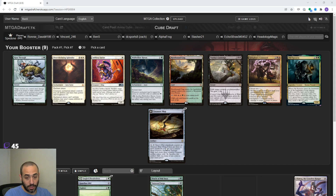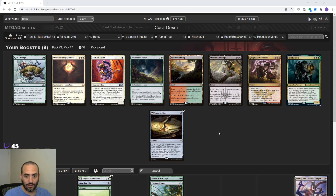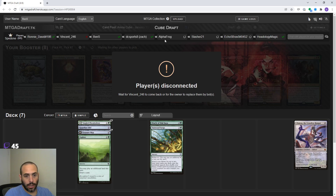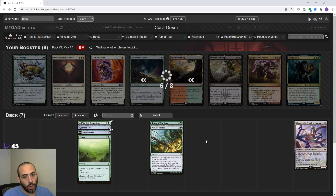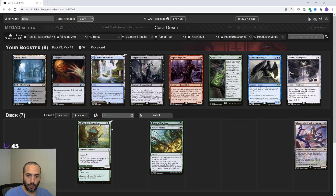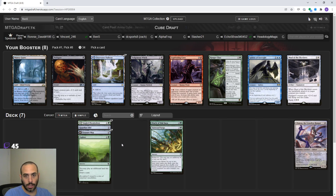Treasure Map is a really good ramp card with Ulamog. Even though it doesn't ramp you quickly, it gives you three treasures. If you're putting out a turn six or seven Ulamog because you just flipped Treasure Map and got three additional treasures to sac, that's incredible. If we don't draw Ulamog or we have a million lands, we can draw cards and dig to our power cards. At this point we only have Ulamog to ramp to, but it's only pack one. We've done a really good job picking up Explore, Treasure Map, Guardian Idol, Florahedron, and Oracle. We're good at ramping.